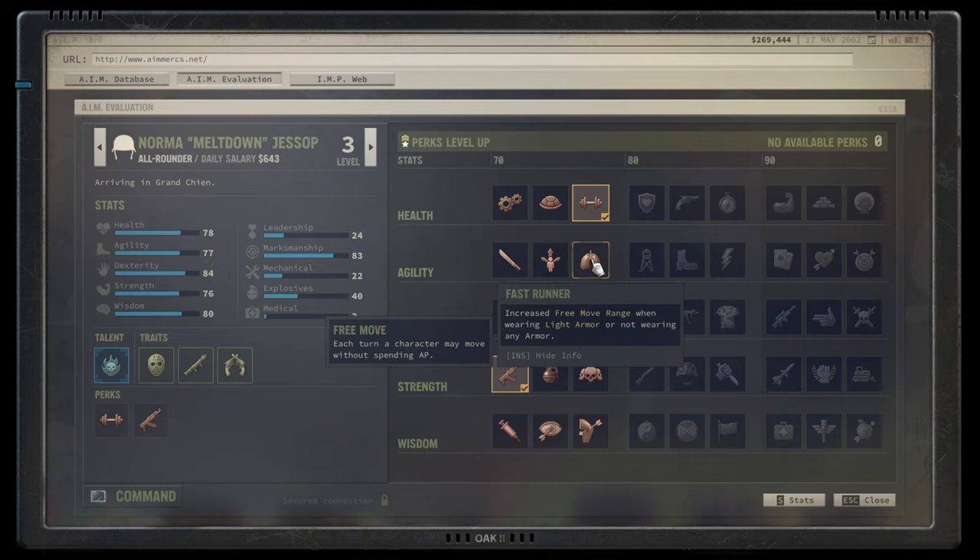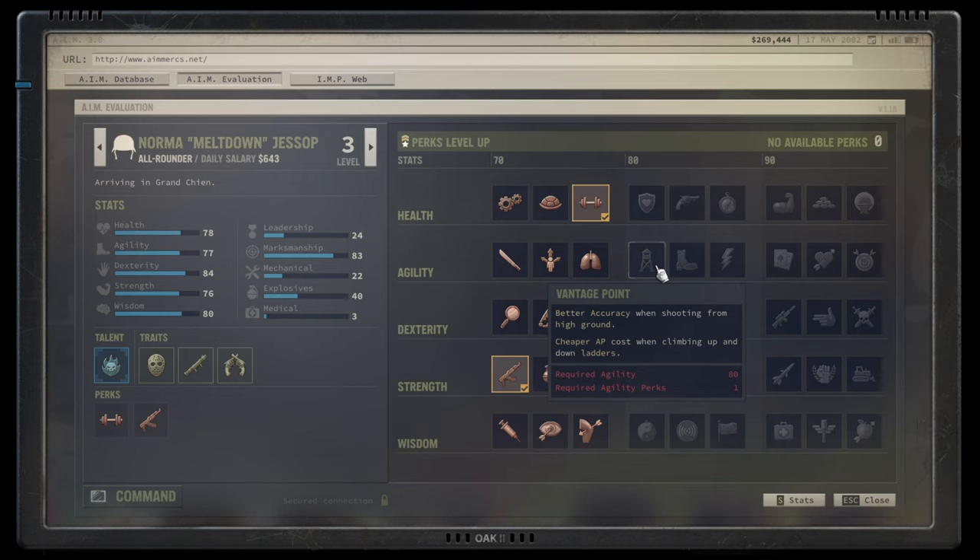Moving to the silver agility tier: Vantage Point gives better accuracy from high ground and cheaper AP for climbing ladders. That looks great on paper but is pretty meh in reality — getting onto high ground often isn't easy, ledges are notorious, and enemy snipers are typically already positioned there. Not the greatest talent.